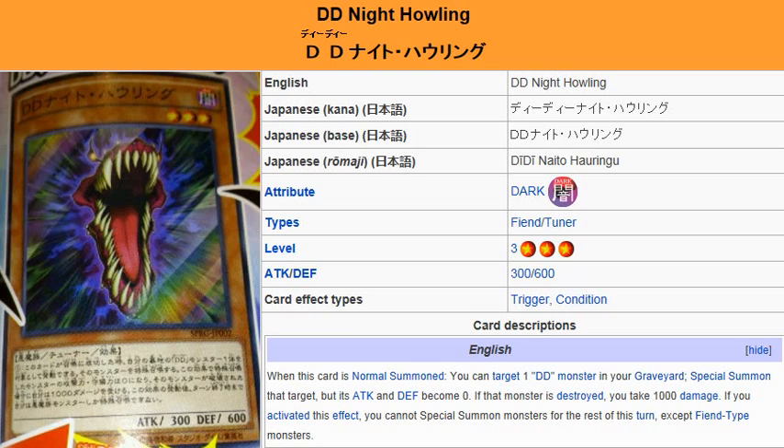Description: when this card is normal summoned, you can target one DD monster in your graveyard. Special summon that target, but its attack and defense become zero. If that monster is destroyed, you take 1000 damage. If you activate this effect, you cannot special summon monsters for the rest of this turn except for fiend-type monsters.